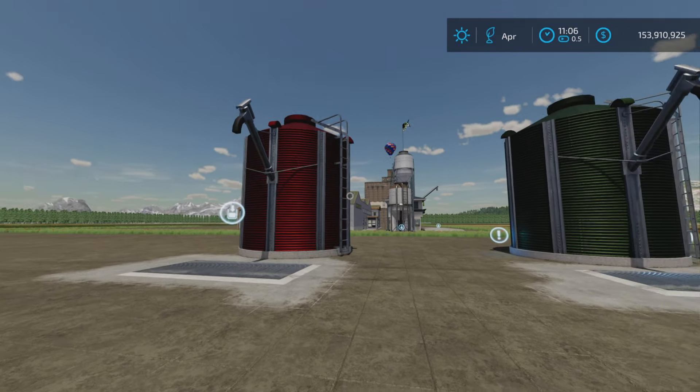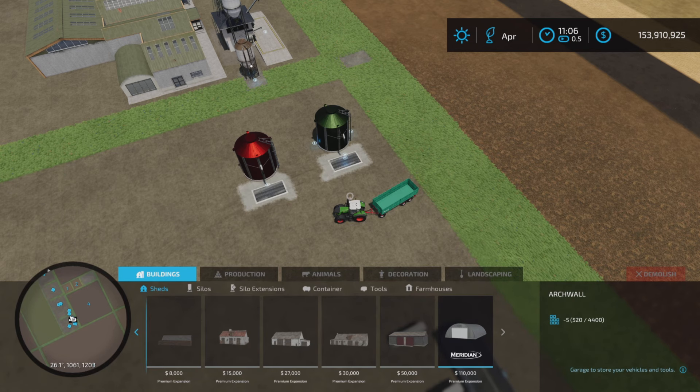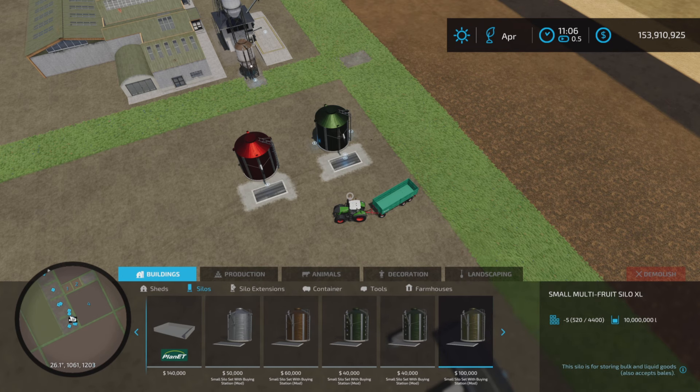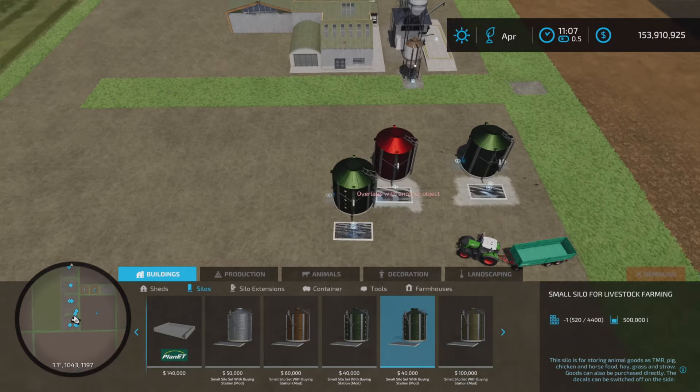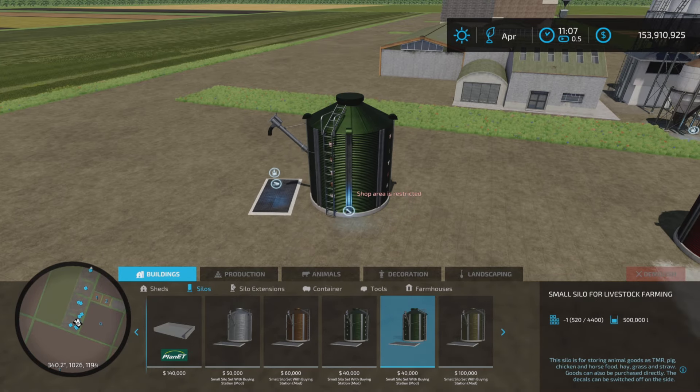Here are the two affected silos. The first one is in Buildings and Silos, and we have a few of them here, but the one that has been added is the Small Silo for Livestock Farming — and there it is. We do have color options, left or right on your D-pad on PS5. I'm on PS5, so I'm on a controller.